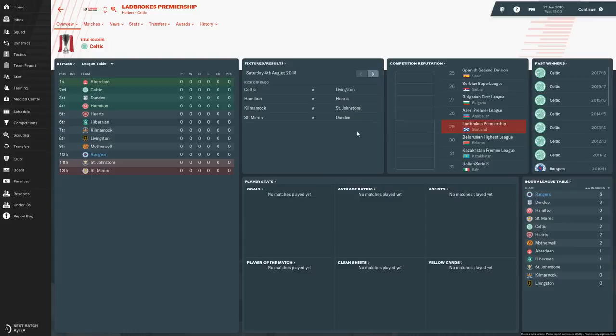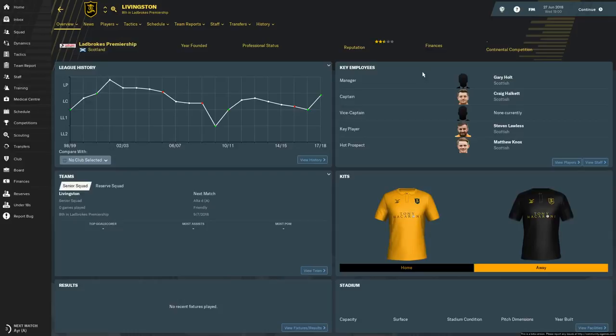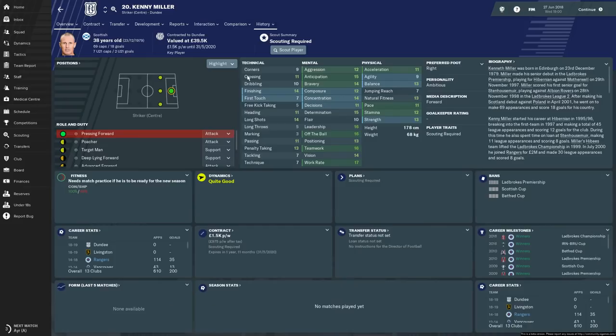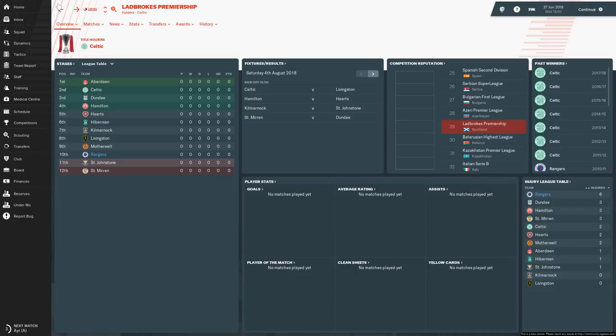We're starting at Partick - so it is real fixtures you get in the Scottish Premiership. Celtic are starting at home to Livingston, who they should absolutely decimate. Is Kenny Miller their manager at the start? Gary Holt is their manager. Kenny Miller is a Dundee striker - he does have staff attributes, but they are crap, which seems fair given how he did at Livingston.